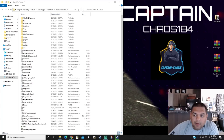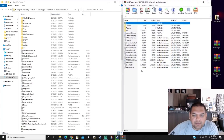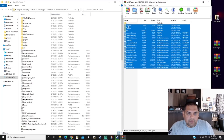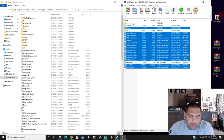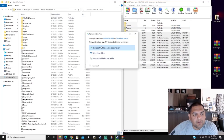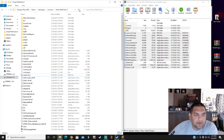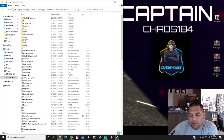Next is RagePluginHook — this is the new version. Highlight every single file and deselect the double-dots, license, SDK folder, and readme — so three folders and the readme deselected. Drag and drop to your main directory, replace those files. Refresh your main directory and move that archive out of the way.